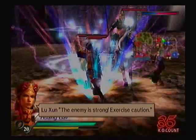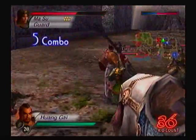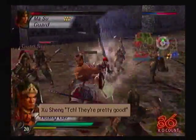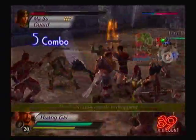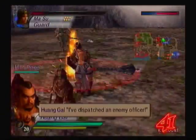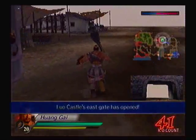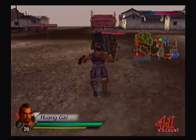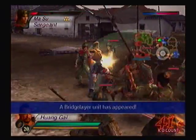Now all we have to do is infiltrate the castle. One of our catapults is down. We made it inside the castle - we should really help out Sun Jian's forces later on, once I deal with Ma Su. Lay the bridge down and attack the castle! Good, they've got a bridge there already.